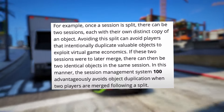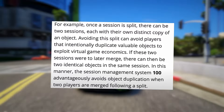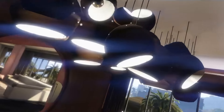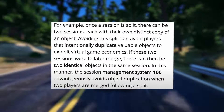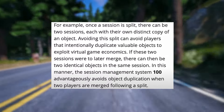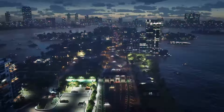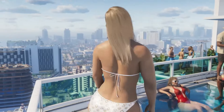Rockstar's solution ensures seamless management of these events, preventing inconsistencies such as duplicated objects during session transitions. For example, once a session is split, there can be two sessions each with their own distinct copy of an object. Avoiding this split can avoid players intentionally duplicating valuable objects to exploit virtual game economics. If two sessions later merge, there can be two identical objects in the same session — the session management system advantageously avoids object duplication when two players are merged following a split. The implementation of this new system in GTA 6 promises to enhance the game's atmosphere.